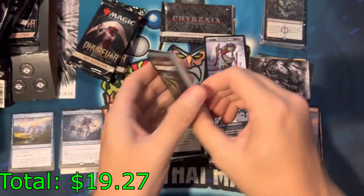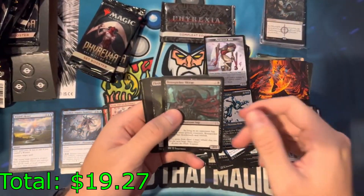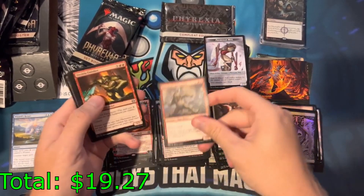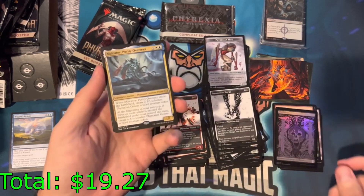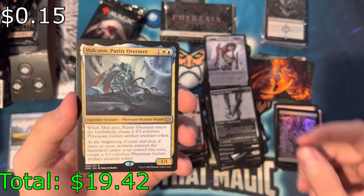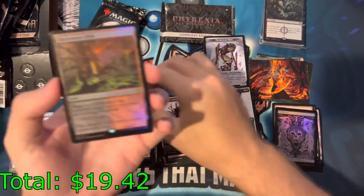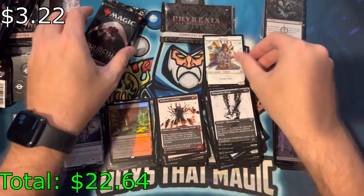Nobody even cares about these packs anyway, they just want to see what's in the special one. Malcator, Purity Overseer — got a rare foil. Blackcleave Cliffs again. And the samurai double striker.